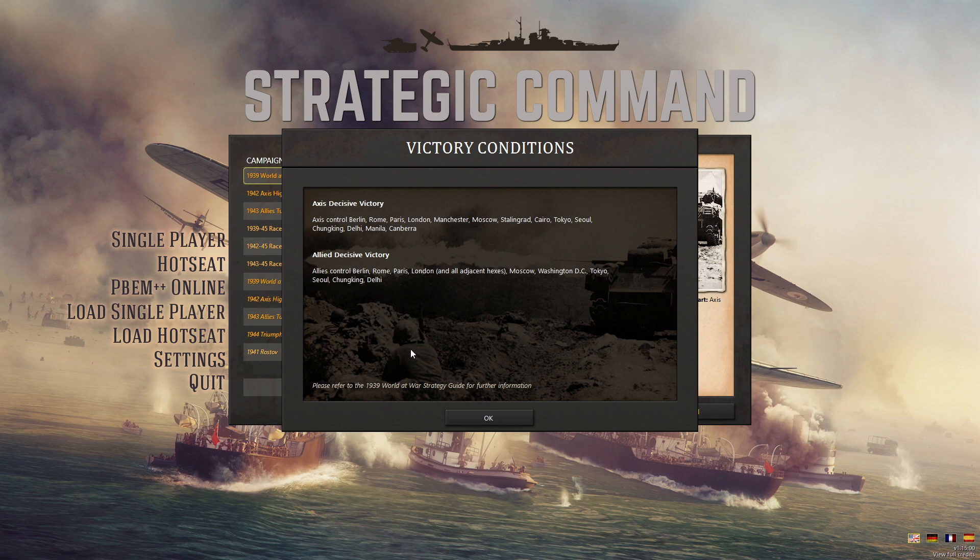Looking at places like Manchester, Stalingrad, Canberra, Cairo — not exactly thrown into both sides — but you still have to stop your opponent from taking these things over. The Axis definitely feel like they have the harder goals to win, but they seemingly leave out America, so that might actually be easier. I don't really know.